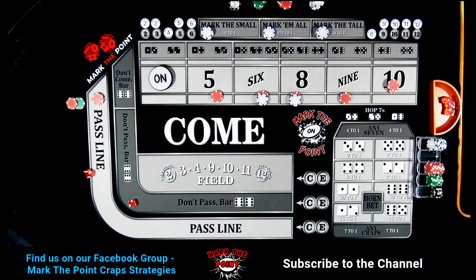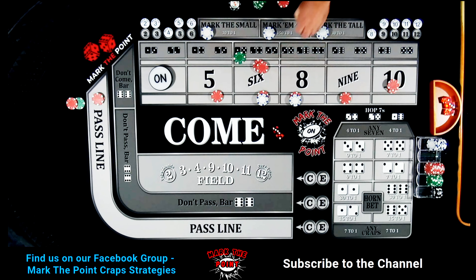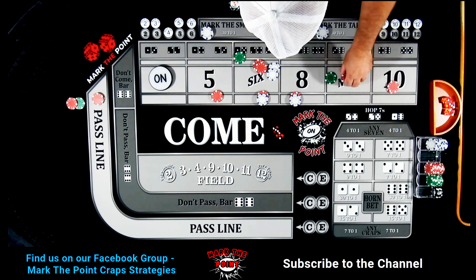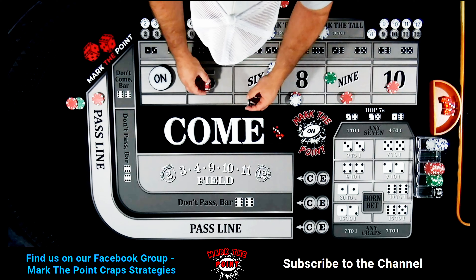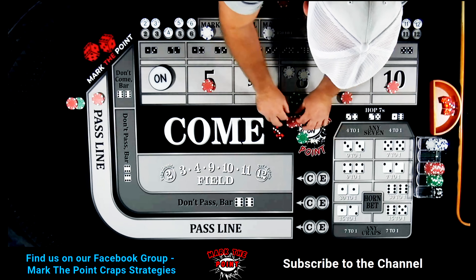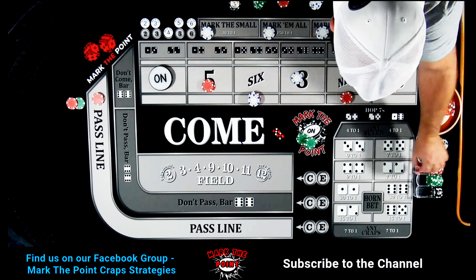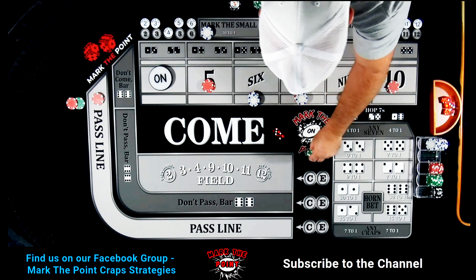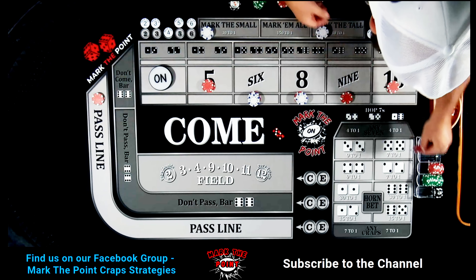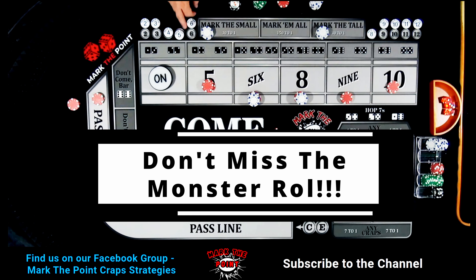Three-two, five — that also pays $42! Now we regress: four and ten go to $10 (vig back), five and nine go to $15, six and eight go to $18. Pulling all the green chips back to the rack. We also regress down to a single odds bet of $15. Lots of movement — make sure you tip your dealers for this regression.